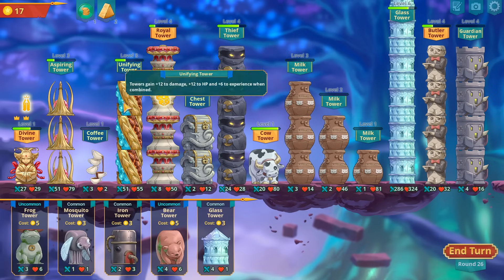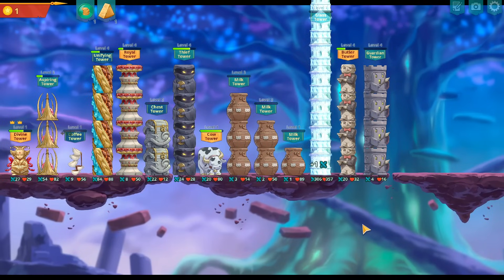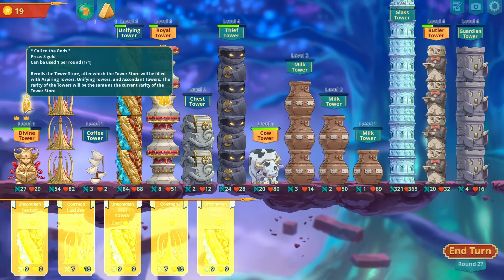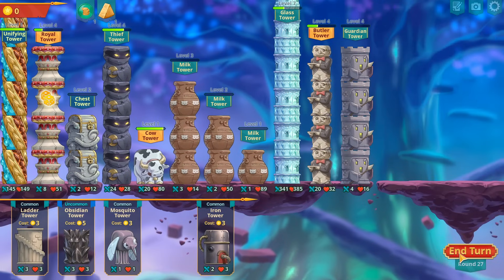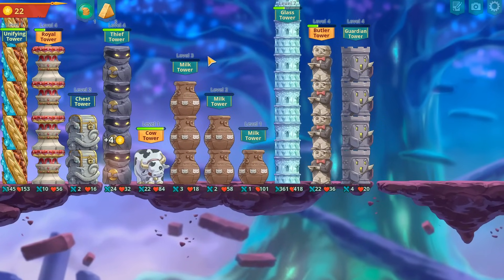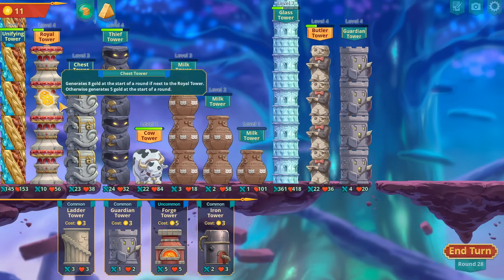Oh, I almost pressed the wrong one. This is great for a unifying tower here. I still have two crowns — okay cool, I want to make sure. That's an automatic level up there.